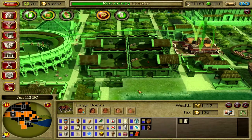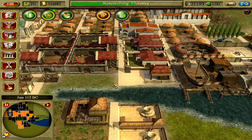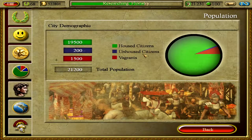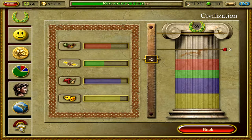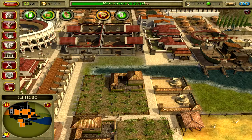The only thing the villas need to become palaces is the barber, so I'll build barber shops out there. But first I need to have maximum civilization rating, which I don't have yet.